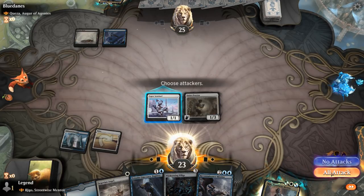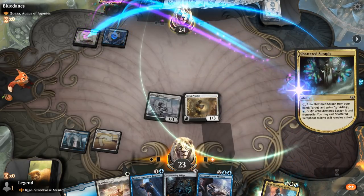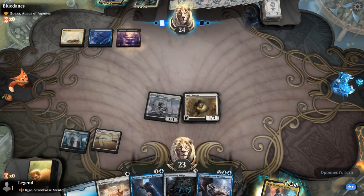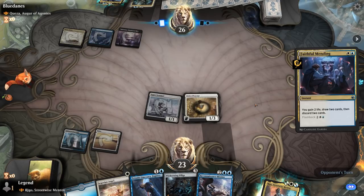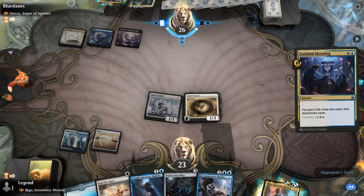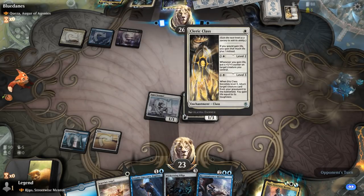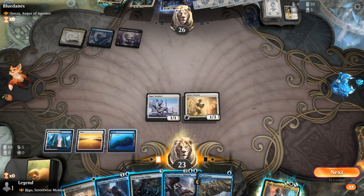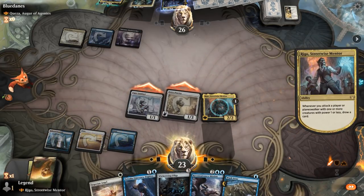Next turn we could play Rigo if we'd like. Opponent with a Shattered Seraph fixing their mana — not a huge concern. Faithful Mending — opponent has to pay the one. Mending is pretty synergistic with their commander of course. Don't necessarily expect this to be a Reanimator deck, but we'll find out soon enough. The coast is clear for Rigo — can come down and draw an extra card right away. Opponent discarding Cleric Class, Revitalize — it's a bit of a life gain deck. Keeping up Wash Away for their commander is tempting, but we should be able to draw into more interaction, plus we have the Fugitive to make our team unblockable, so probably okay to let that hit the battlefield.